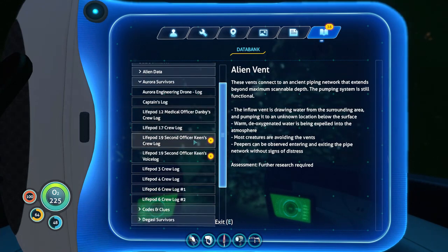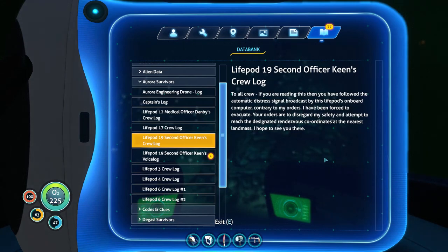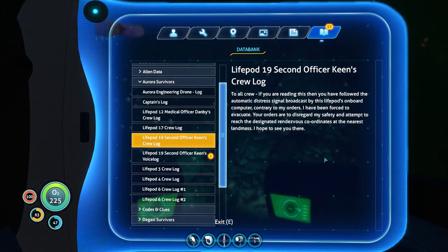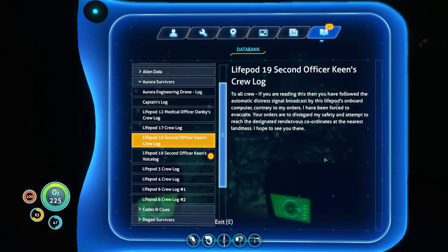Commander Keen. Crew log, voice log. Lifepod 19. Second Officer Keen's crew log. To all crew, if you are reading this, then you have followed the automatic distress signal broadcast by this lifepod's onboard computer — contrary to my orders. I have been forced to evacuate. Your orders are to disregard my safety and attempt to reach the designated rendezvous coordinates at the nearest landmass. I hope to see you there. But everyone's dead, according to the computer. Maybe it can't scan everything, though.